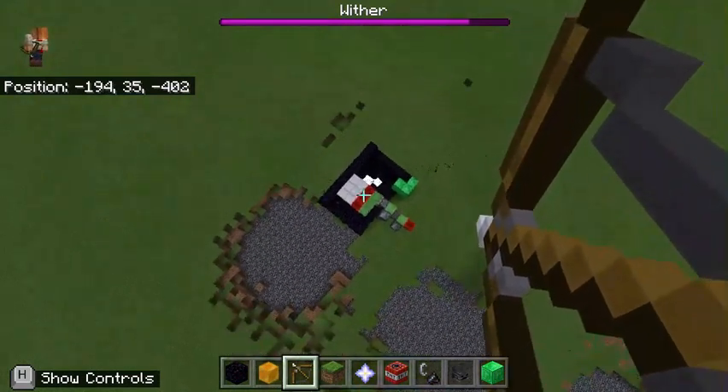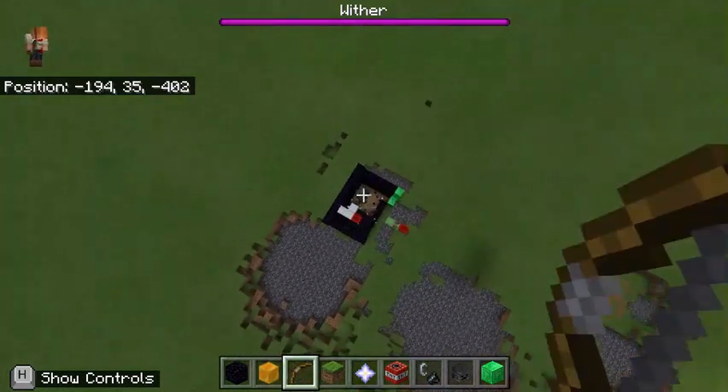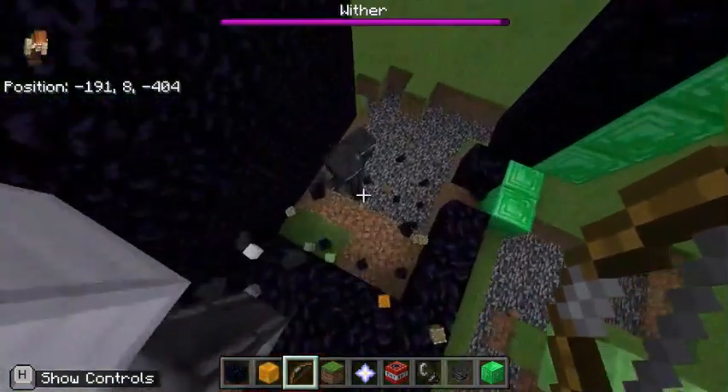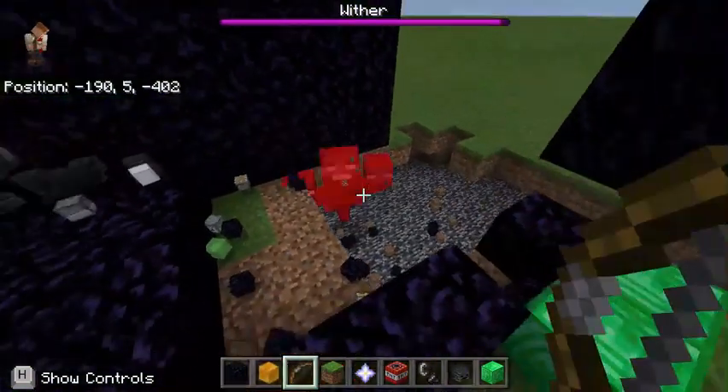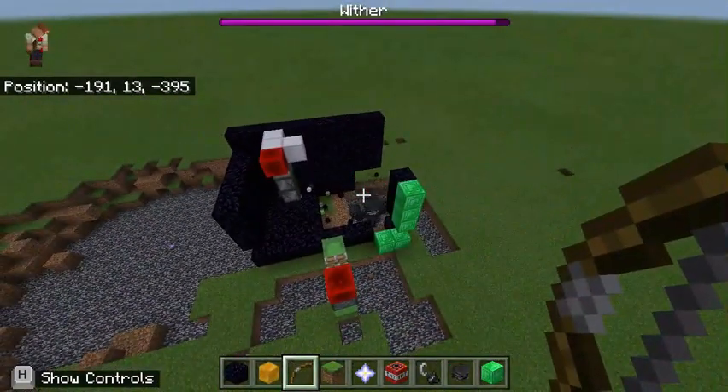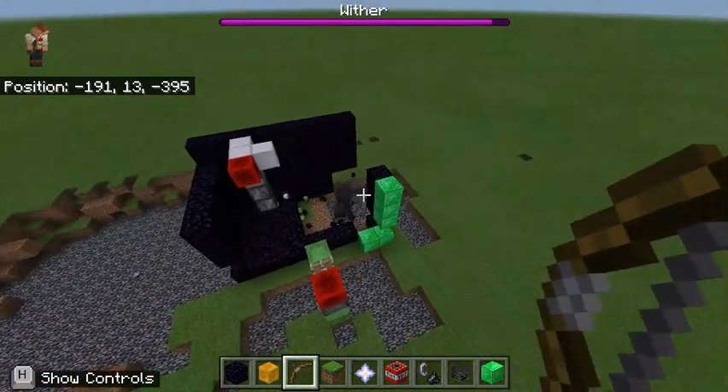Three, two, one — the wither is going to spawn right now, bang! As soon as we hit it, you can see it just absolutely destroyed that entire wall of obsidian. And then, as soon as you just back away from a very far distance, you can hit it and allow it to destroy even more blocks.